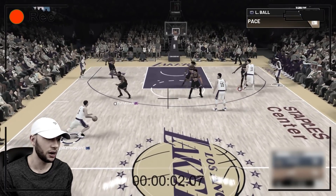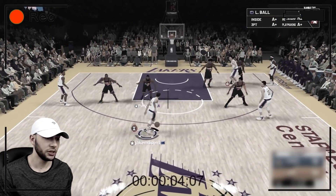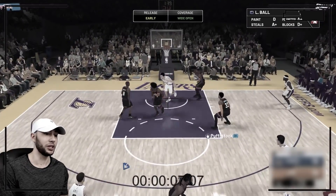We're gonna try to ISO a little bit up against this Harden. Now that we have our takeover badge, see if we can do a little bit of dance. And there we go, look at the step back. Come on, release!